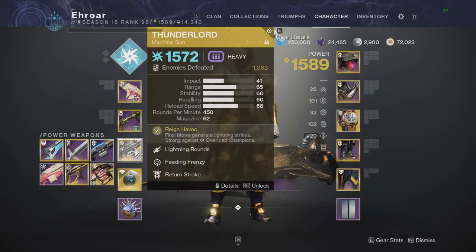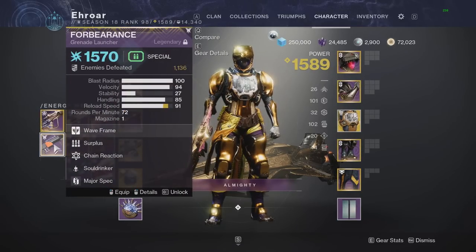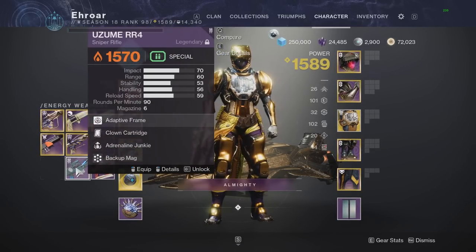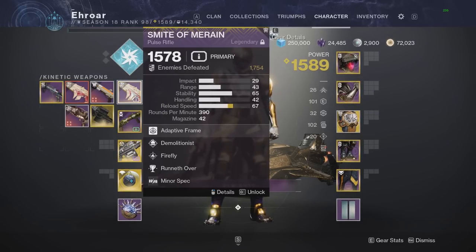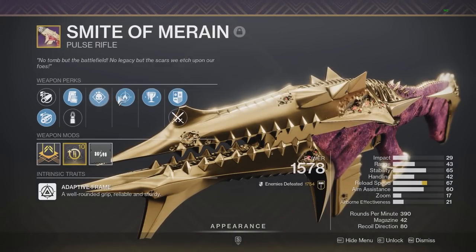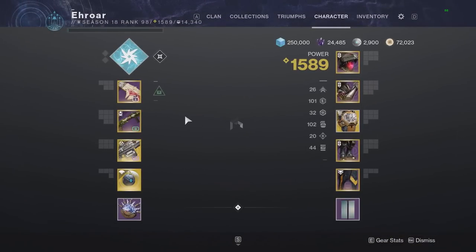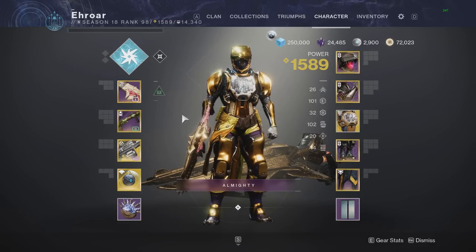Coming in at number 5, we have the Thunder Lord. I like to pair it with a good AOE accurate special weapon — for example, the Salvo or the Forbearance, a Reservoir Burst Fusion, or even a Sniper. Then in my primary slot, I like to pair it with the Smite — it's my favorite primary in the game. Every time I use a Smite in this video, you can use whatever pulse or primary you want. The roll I have is Demo Firefly, which is extremely good and probably the roll I'll craft once I unlock the ability.